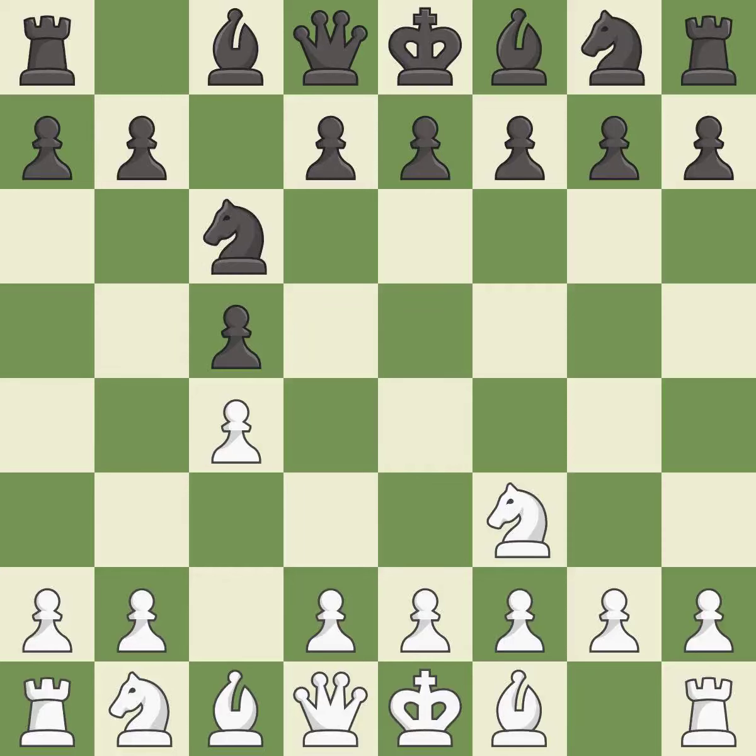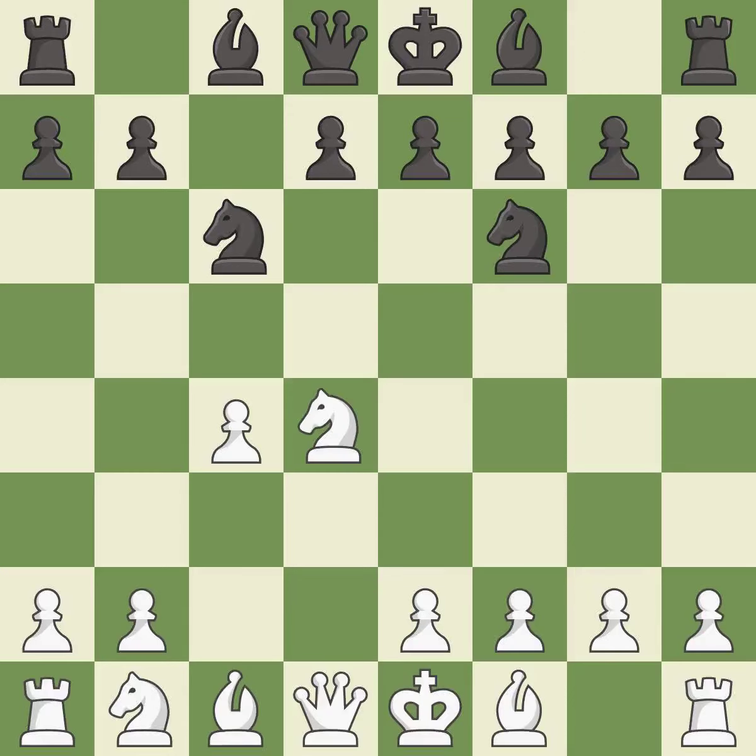This activates a knight by developing it off of its starting square. This creates a threat to win a pawn. This is an equal trade. Recaptures. This develops a knight off its starting square, getting it into the action.